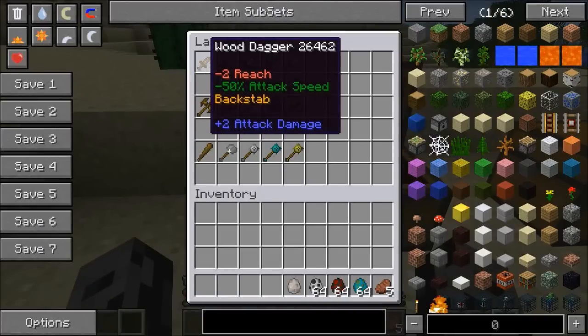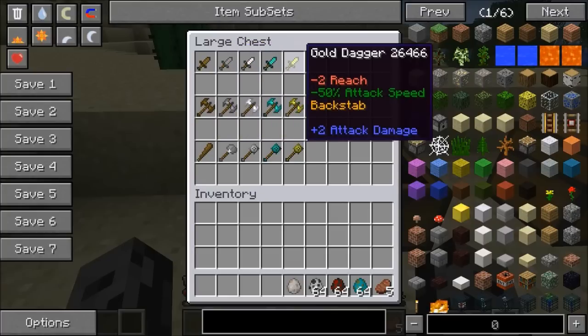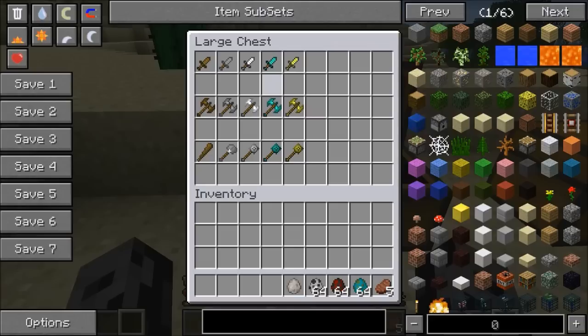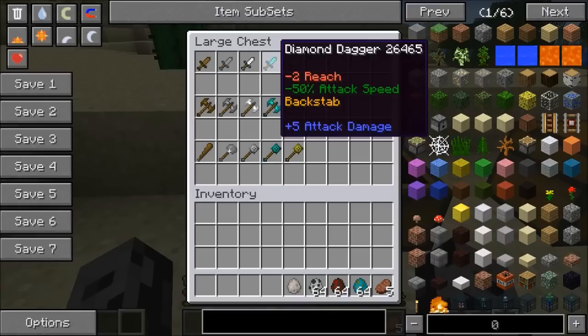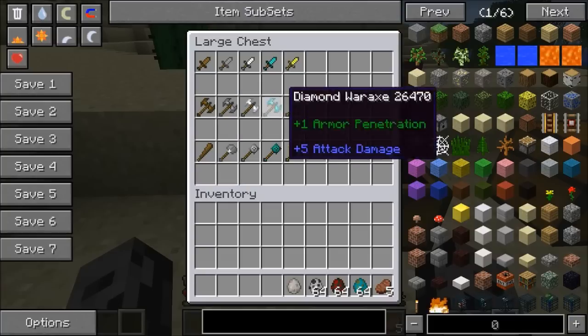You can make a dagger out of any of the normal Minecraft materials: wood, stone, iron, diamond, and gold. These are weaker than a normal diamond sword but they're a little bit quicker. The recipe is pretty much all the same — a stick with the material above it — so it's kind of cheap to make. It's a nice weapon to have.